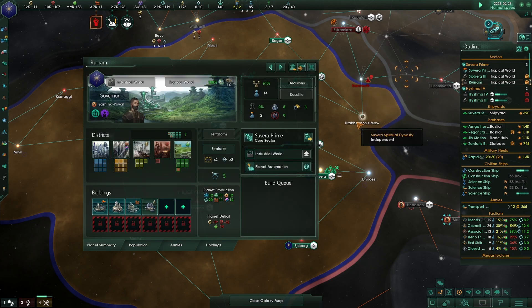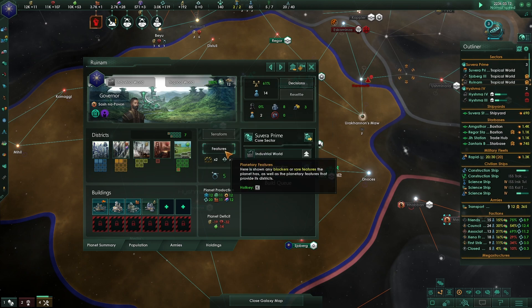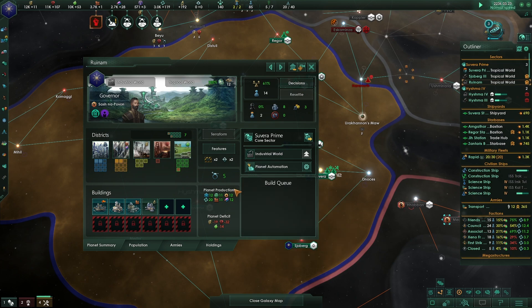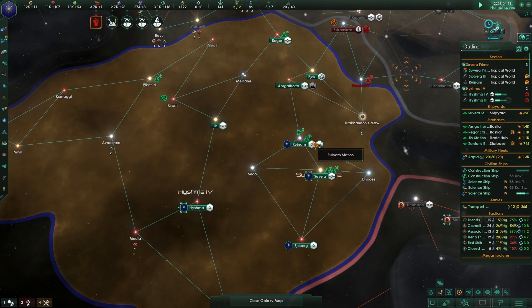Commercial pact invitation between those people. Let's check Ruin Am and our research proposals. The industrial sector number is up to plus one.